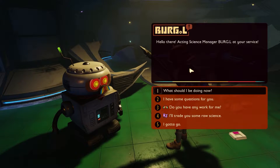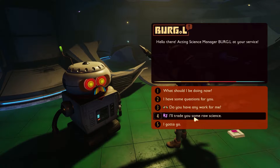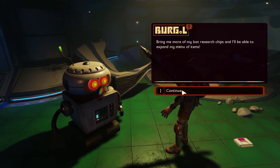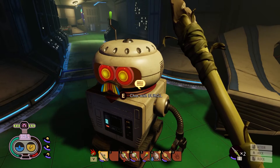So looks like we found this robot — not sure what he does. If you have any extra raw science I'd be happy to trade for it. Bring me more of my lost research chips and I'll be able to expand my menu of items. So looks like we've got a little shop here. No chips installed, so nothing there.